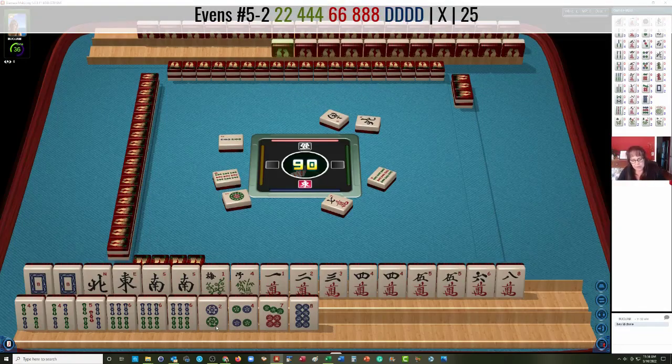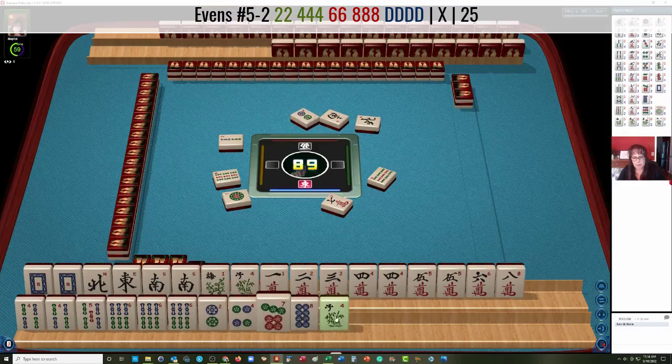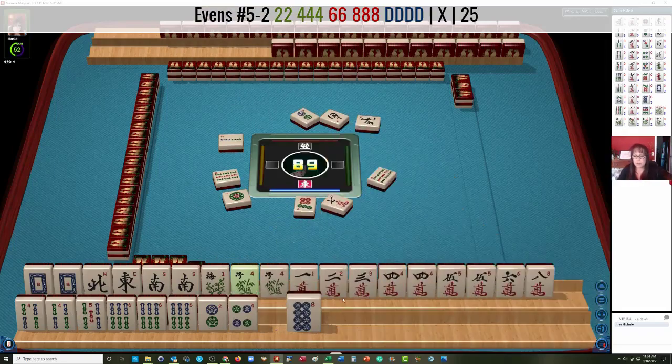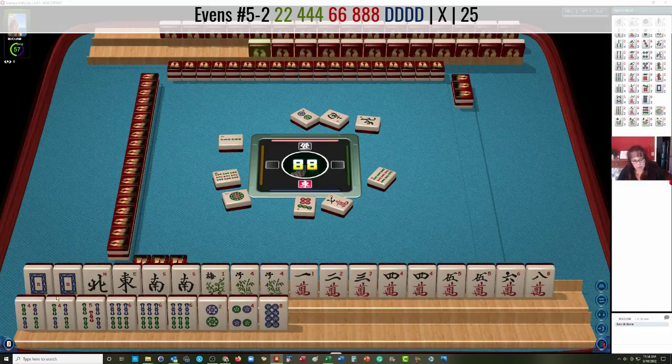It would look like 2, 4 crack; 4, 6 bam; white dragon kong; 2 dots. We'll have to wait and see if we can get another white dragon. We might even be able to do that one pure — no jokers. We would need to pung the 4 crack and kong the white dragon, but we're not ready to kong that dragon yet. It's 6, 8 — not 4, 6 — so we would need an 8 bam. Scratch that.